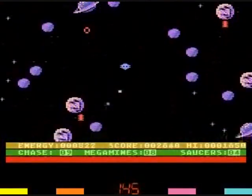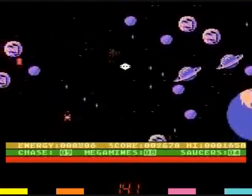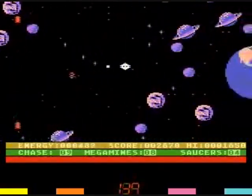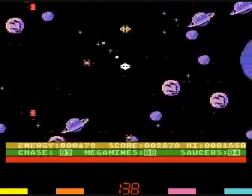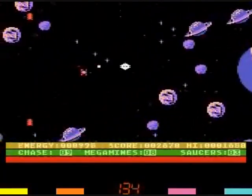Those red circles will indicate where the edge of the screen is and you can't get past it. Your main goal should be to destroy all those space mines.